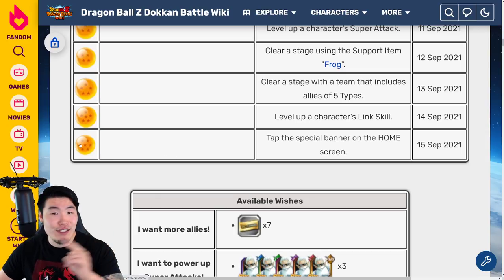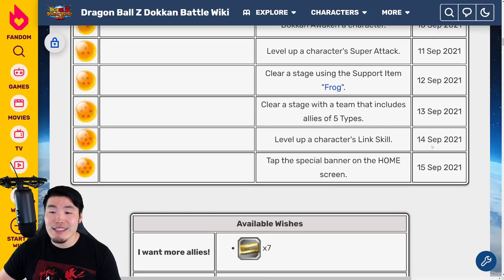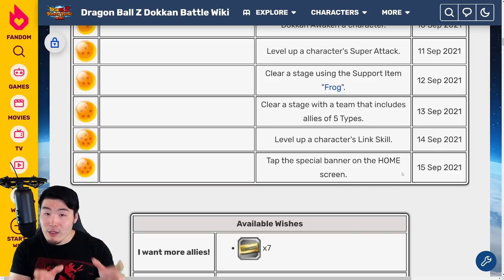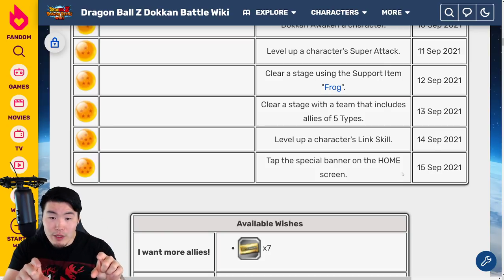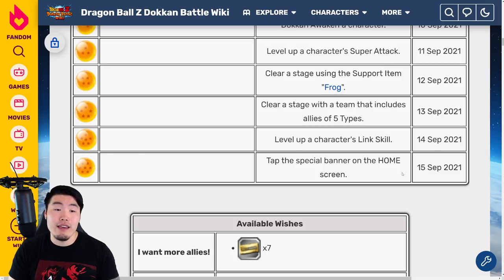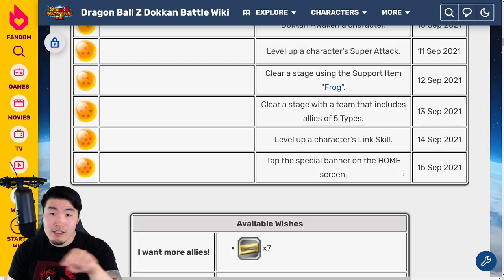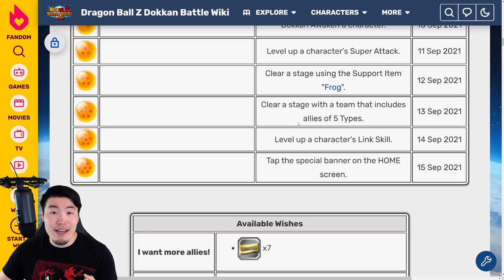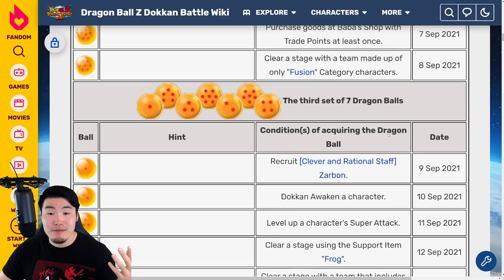Finally, for the seven star Dragon Ball for the third and final set, available on September 15th 2021, tap the special banner on the home screen. Go to your main screen where you have your character wheel or wallpaper, and at the bottom you have those little banners scrolling by. The first banner should be the special banner — it'll have stars or some kind of special design you don't usually see. Click on that and it'll give you the ball. If it's not the first one, scroll through until you find one that looks different, click on it, and you'll get that seven star Dragon Ball. Then you can summon Purunga for the third time, make your wishes, and that's it — you'll be done.